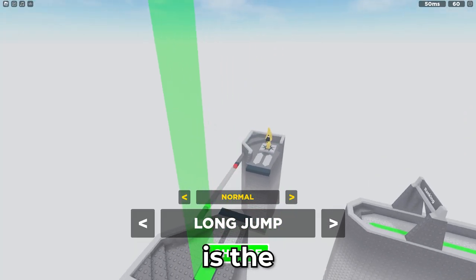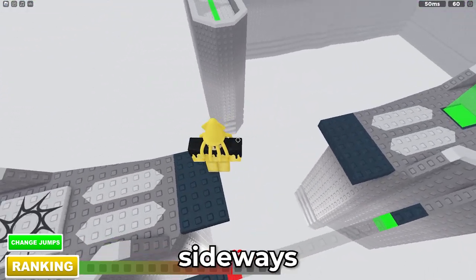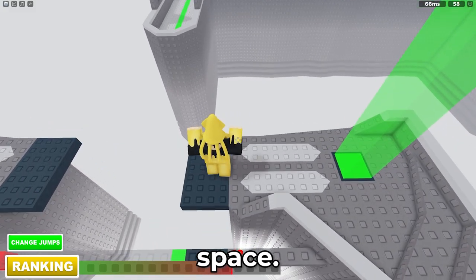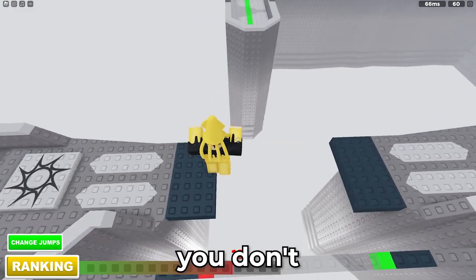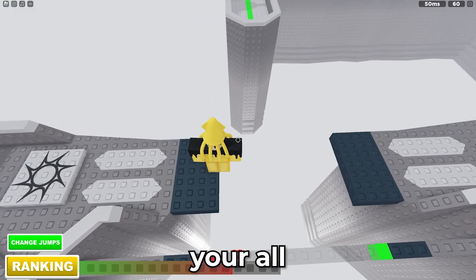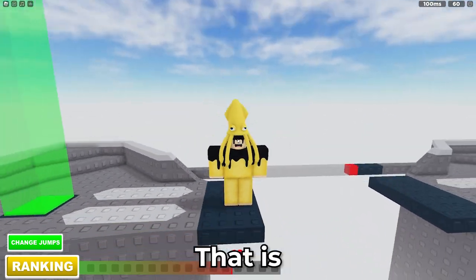The first basic jump is the long jump. You want to make sure your character is turning sideways — hold the D key and press space. You don't need a big run-up to go faster; you only need to give it your all at the last minute. Hold D, press space — that is the long jump.